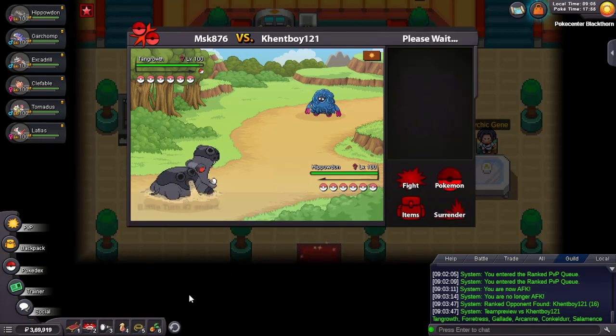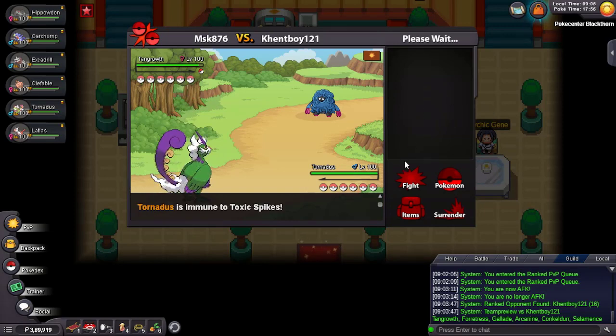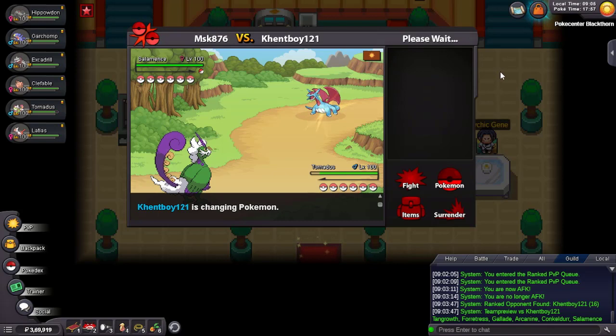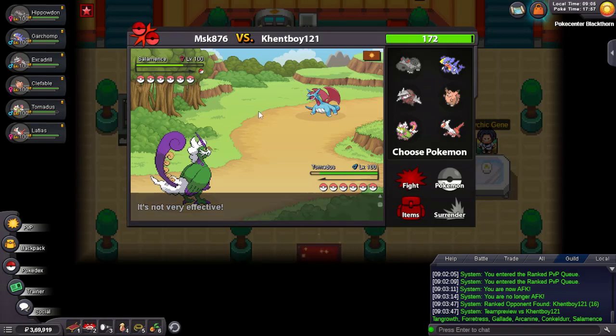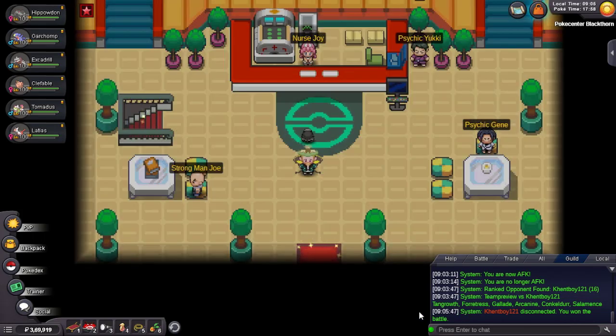I still go Tornadus — it's fine because I need Hippowdon for sand. He uses Leech Seed on me. I just U-turn out — I don't think he'll stay in. He didn't, so that's good. Stealth Rock damages Salamence. Salamence — is it Intimidate? No, it's Moxie. And he just disconnected.